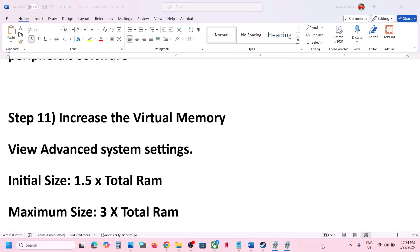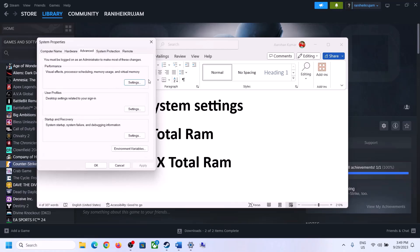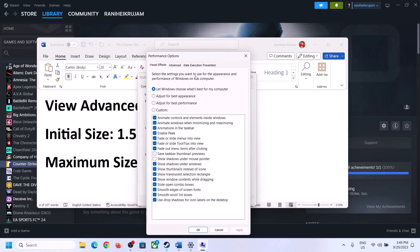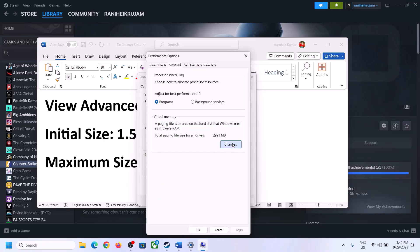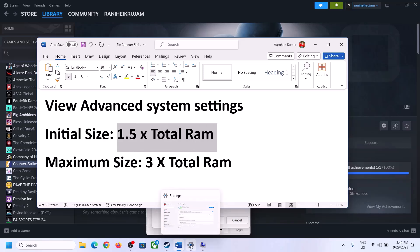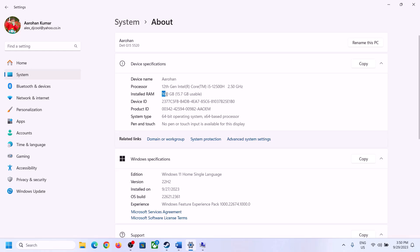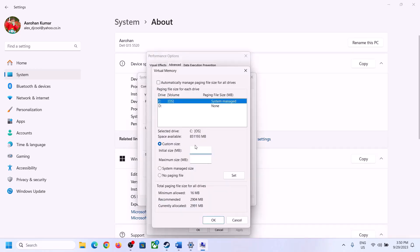The next step is to increase the virtual memory. Type View Advanced System Settings in the Windows search box, click on it, then click the first Settings button, go to the Advanced tab, and click Change. Uncheck the box which says Automatically Manage Paging File Size for All Drives, then select the drive where the game is installed. Select Custom Size. The initial size is 1.5 times your total RAM. To check your total RAM, go to Windows Settings, then System, then About — in this example the total RAM is 16 GB.